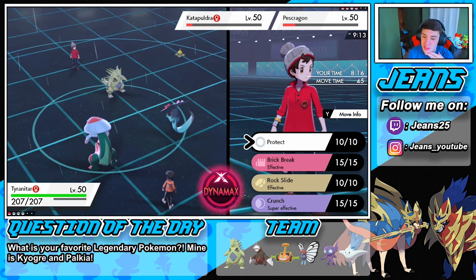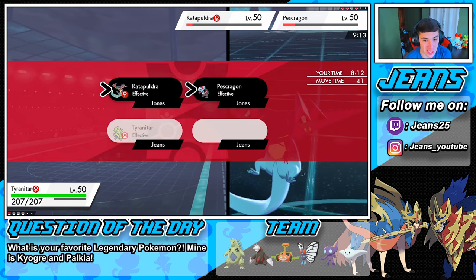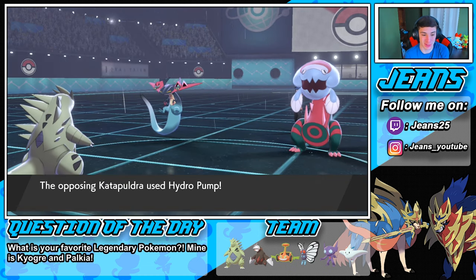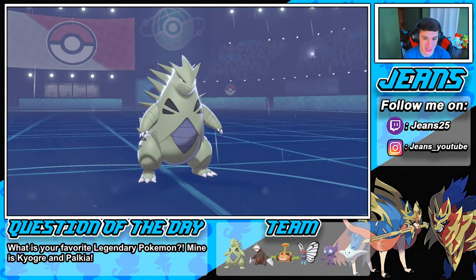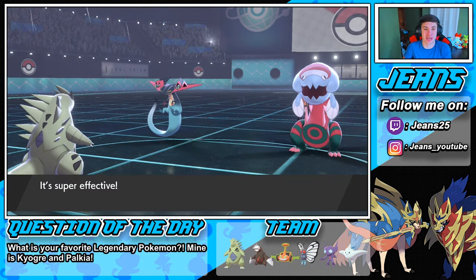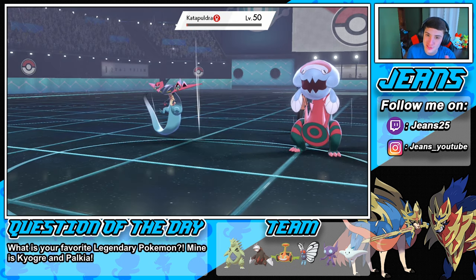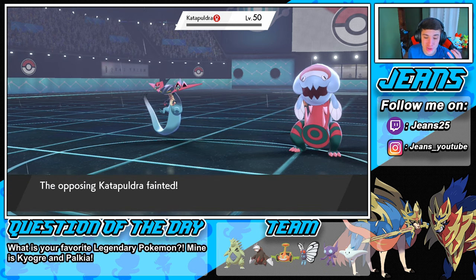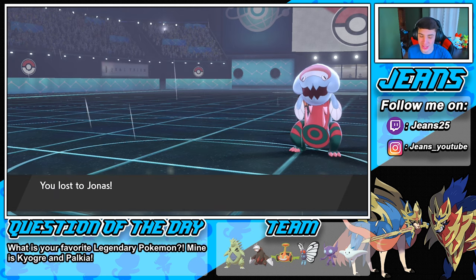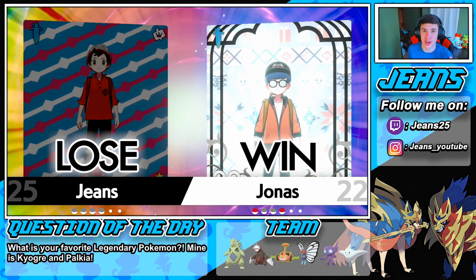We can try to go for a Rock Slide to potentially one-hit KO his next Pokemon if we Dynamax, but I see this thing just outspeeding me. It waters us up — that is the game! Night night, GG man. That's gonna be two for one with this team — Butterfree kind of carries this team. This match was actually very close, hanging on by a thread. One Dazzling Gleam would probably have got us the win — we didn't even get a chance for a Dynamax.